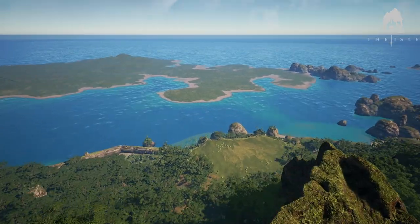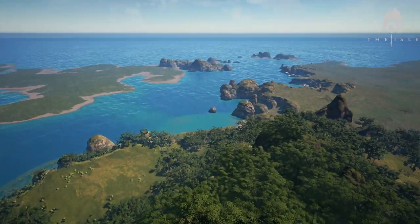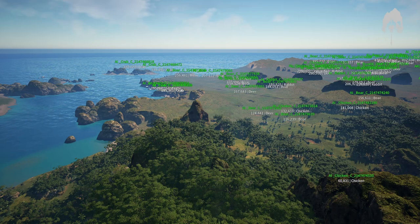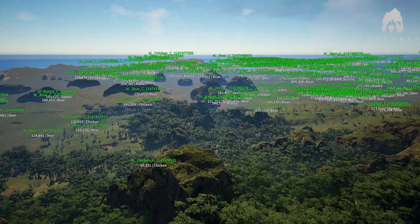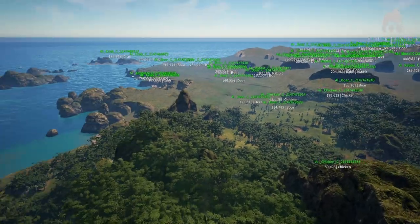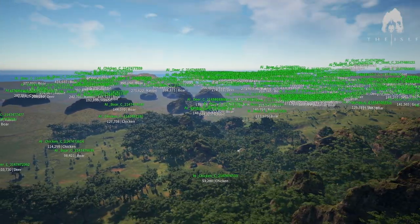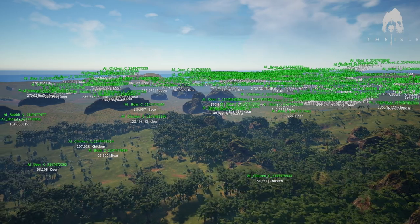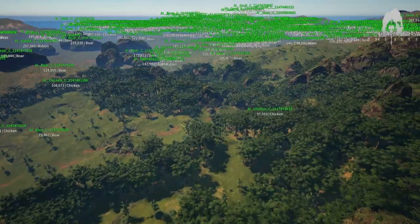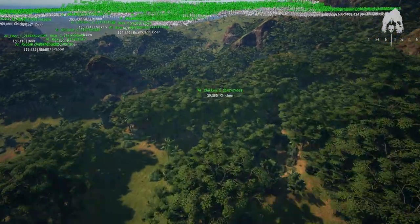I'm going to do this whole video in one take with no cuts so you can really get an understanding of where we are on the map. If I hit this end button, it'll pop up all the AI currently spawned in the world. Starting over here in the west, you can already see there's just a ton of green everywhere — AI chicken, AI deer, AI rabbits, AI boar — those are all the AI here.